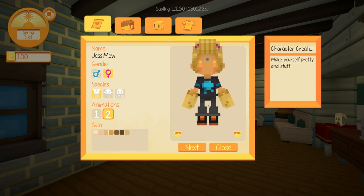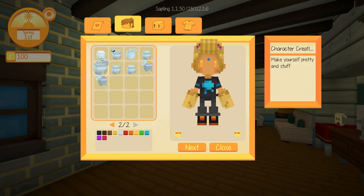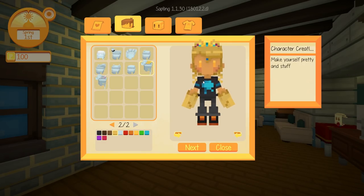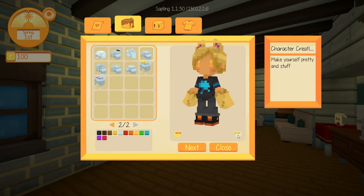It looks like it might change the way that they move. The little hands move slightly different with animation one. I kind of like that one though — it makes her look very squishy. So we can choose a bunch of different hairstyles. Oh, there's some really fancy ones. Does this one have a tiara? That is so cute. There are different colors as well. I definitely want a hairstyle that's going to show off our cat ears to the best of their ability.